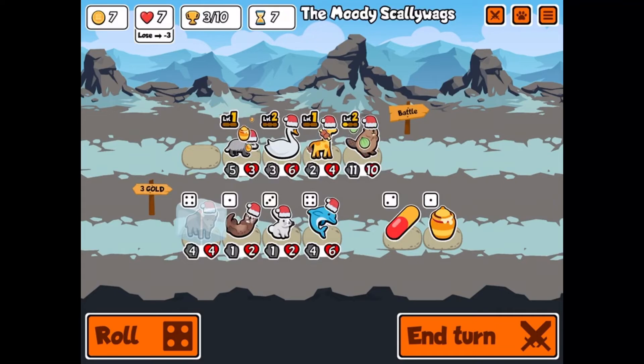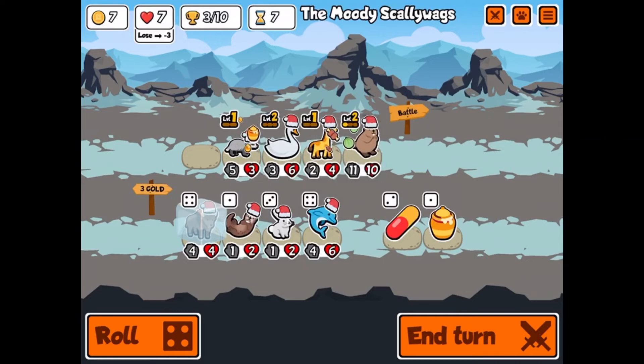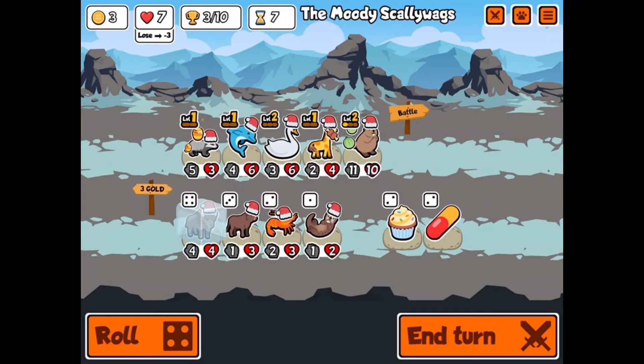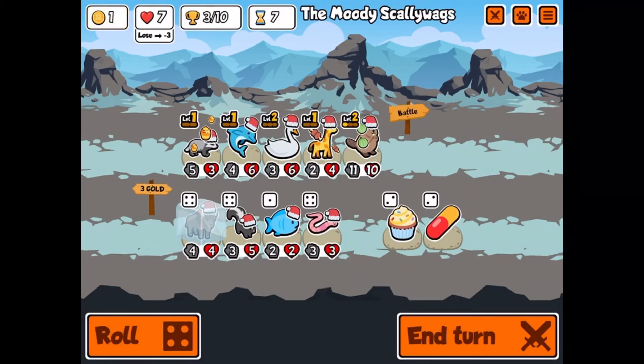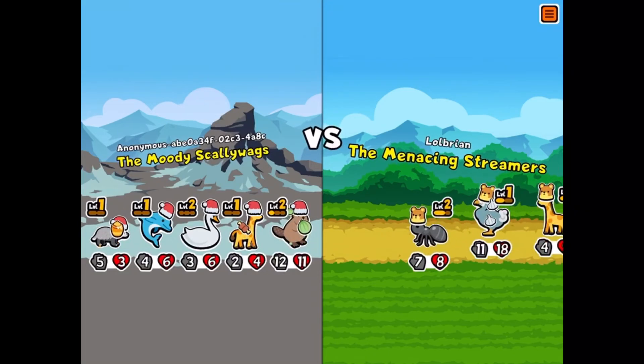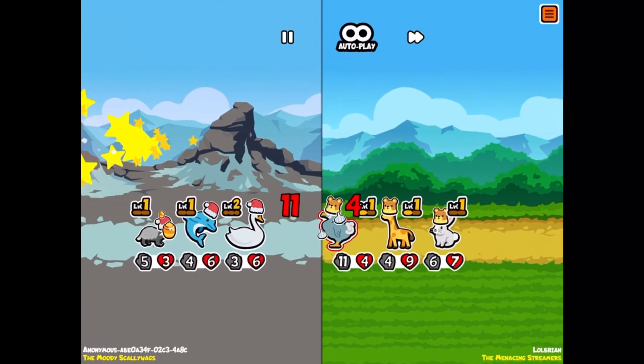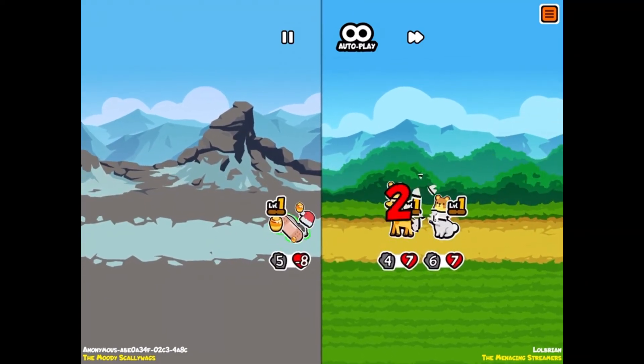We could go for a dolphin — those are pretty good. Actually I think we are gonna go for a dolphin. Let's just keep rolling then. I need a beaver to get to level three. I'll save the garlic armor though. Oh, they deserve to win that. Now we lose three lives — we only have two left.